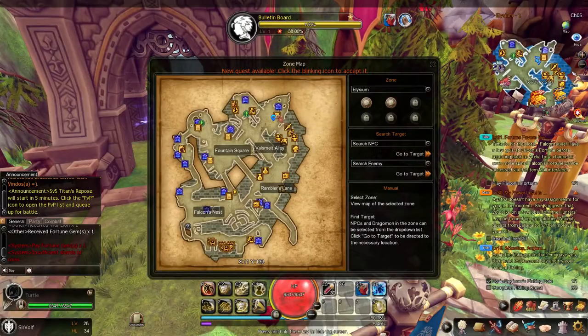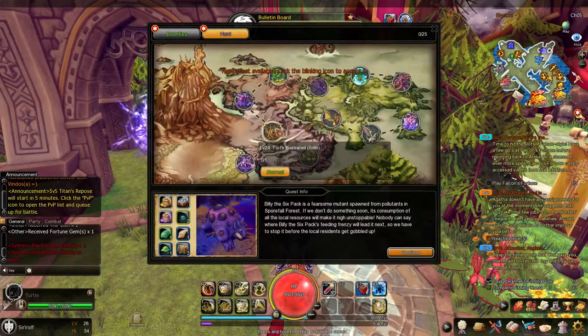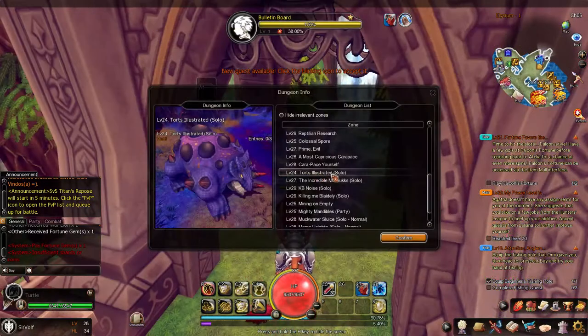Billy's dungeon can be found at the top right of Elysium. His dungeon name is called Torts Illustrated. He only has one dungeon and that's a solo dungeon. He can be found inside a Sporefall Forest, where you will find his area boss version.